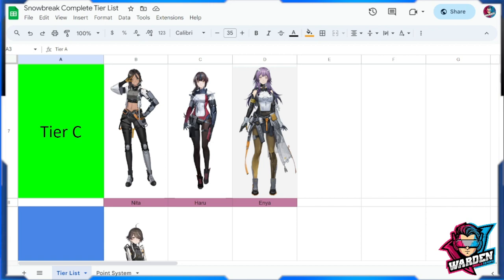Next, moving to Tier C — we have three units here. Starting with Nita: she's challenging to use but definitely a good support. With Fenny and Series, she'll have to be third for shotgun wielders. I'm not sure if she'll vie for second, but she's definitely going to be third among shotgun users.